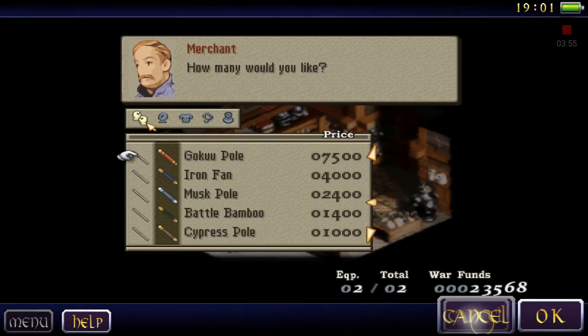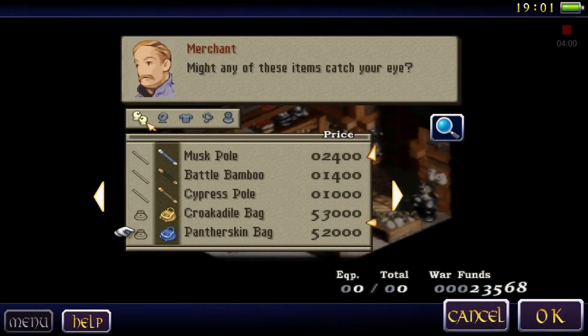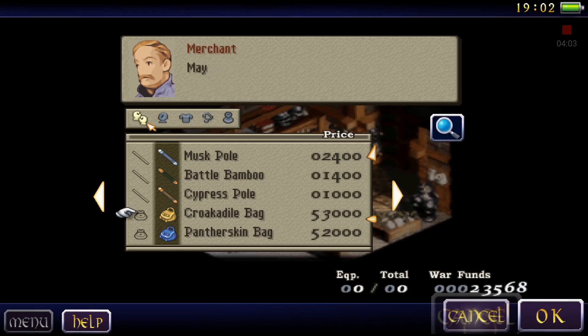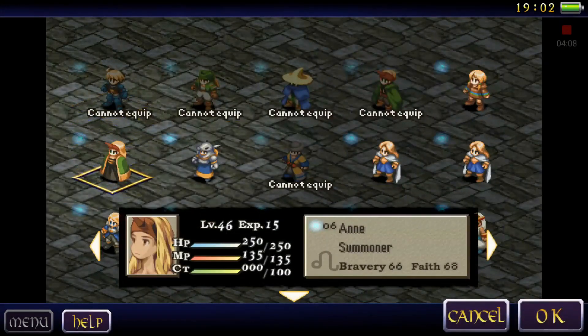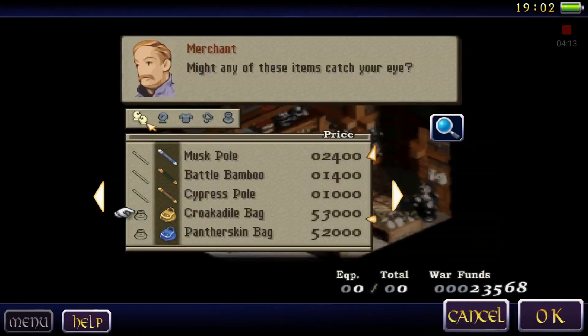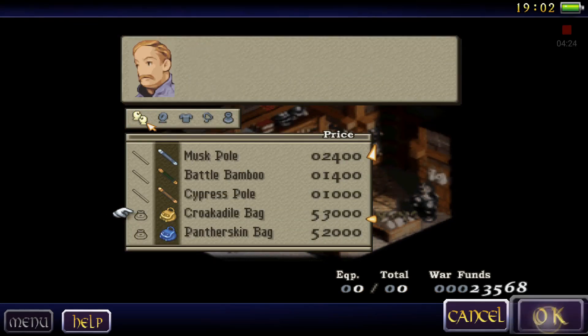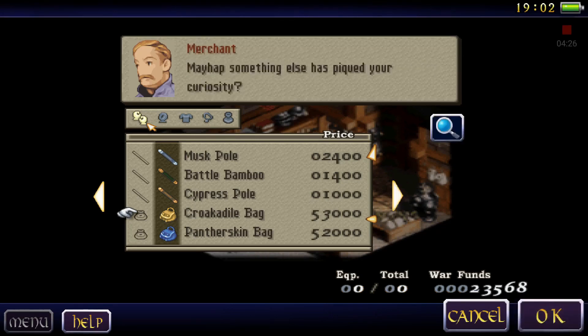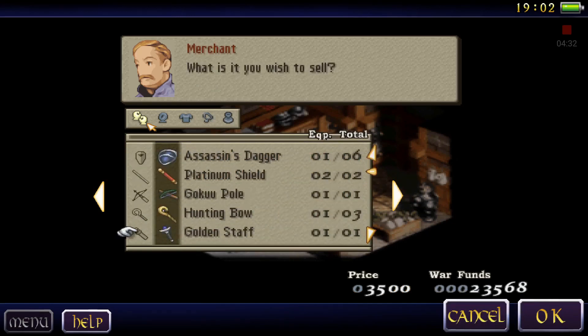A Goku Pole — equipped. Crocodile Bag. An expensive designer handbag made of crocodile skin. Females only. Magic Attack plus one, so let me try that. No, I don't have enough, so I'm gonna have to sell some items I'm not using anymore.